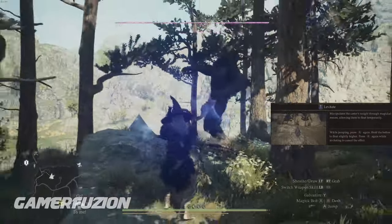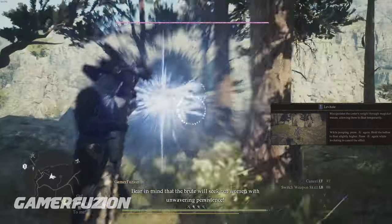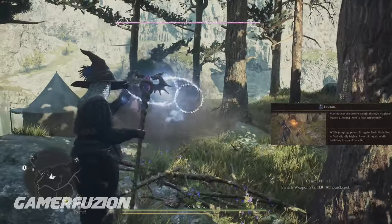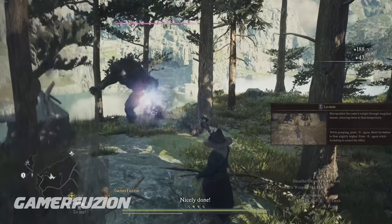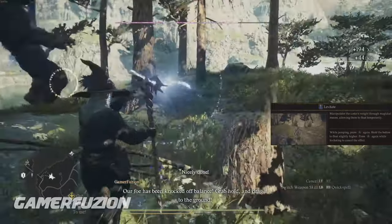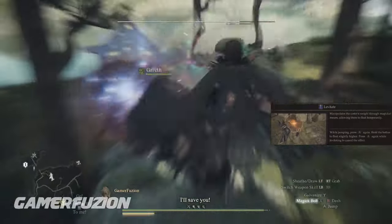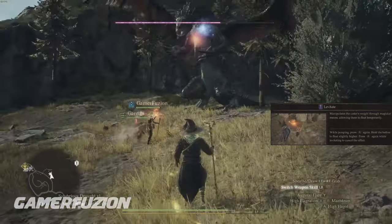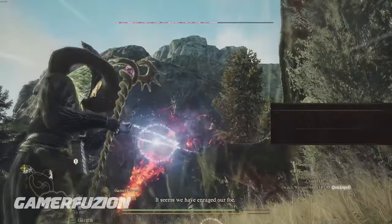Levitate is a skill you'll definitely use a lot. It not only helps you get out of trouble but also lets you start casting spells - like High Haggle, Augural Flare, or Bursting Bolts - while in the air. Once you land, it automatically procs the spell, putting you in a lot less danger when engaging enemies.